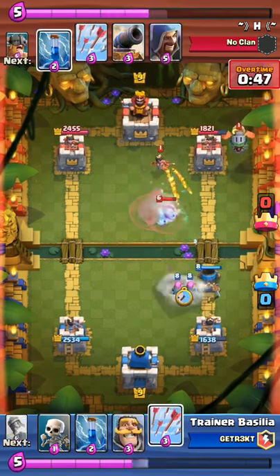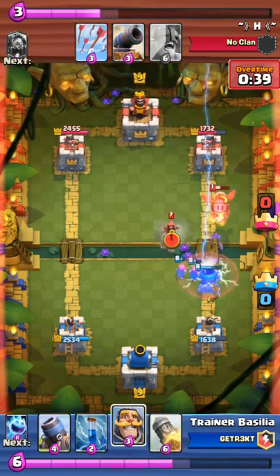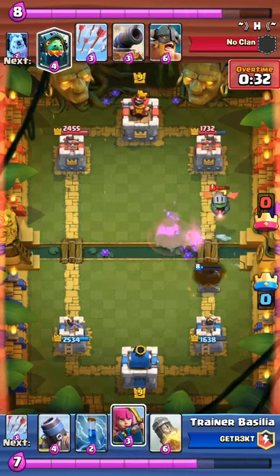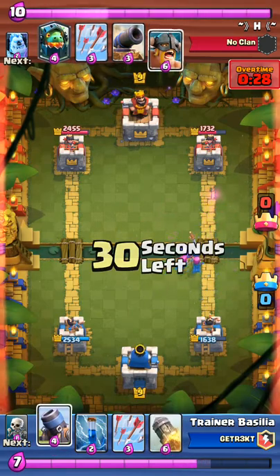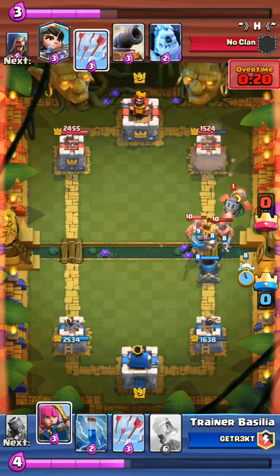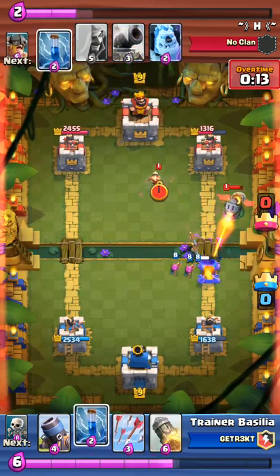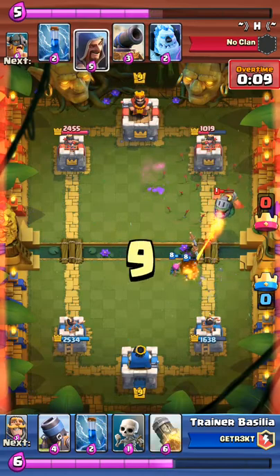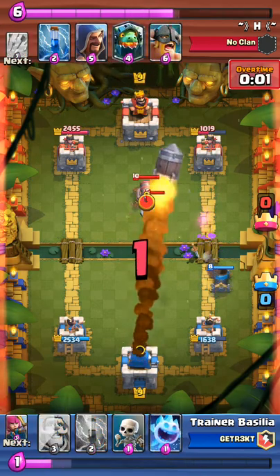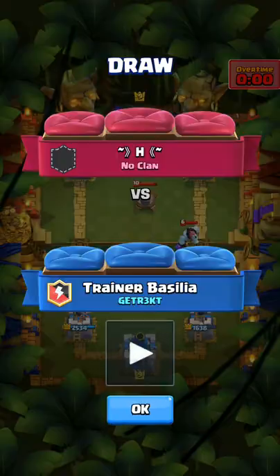He's doing the same thing again, and at this point I'm just like — okay, we're just going to hold out for the tie. There's nothing I can really do at this point. It basically just sort of ends like this; there's not really much going on in the game. Putting down another mortar, trying to defend it — the mortar was a little too far up that time, but it was kind of funny because this mortar actually got the most damage for me. At this point we're going to draw. I do believe that if the game went on a little bit longer, I could've won, because I was getting more damage on his tower than he was getting on mine.